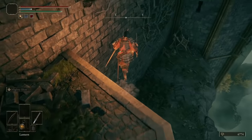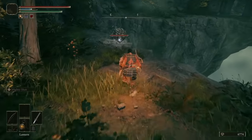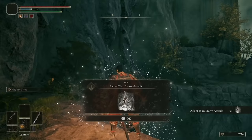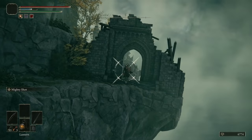Drop down onto a very small ledge, shimmy along it, and drop down again to pick up a mediocre shield you'll probably just want to sell. Keep dropping down and then kill the scarab quickly to grab the Ashes of War — Storm Assault — before it runs away. Now be very careful because there is a Crucible Knight here.